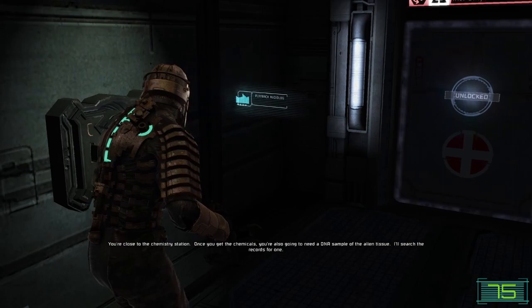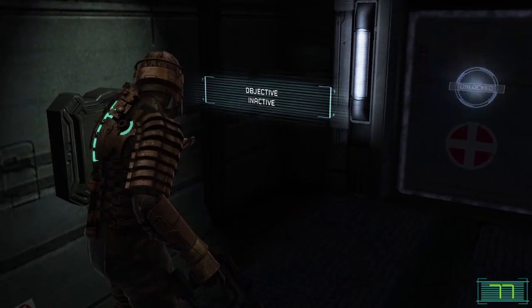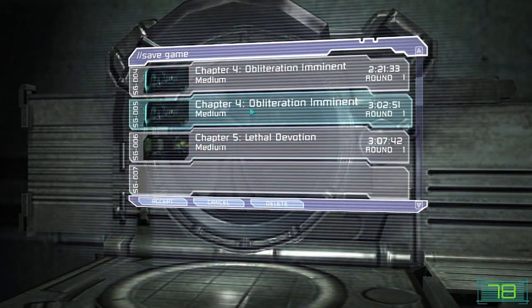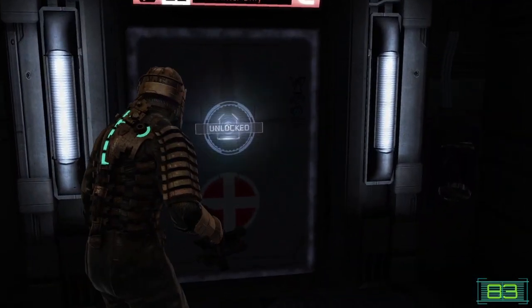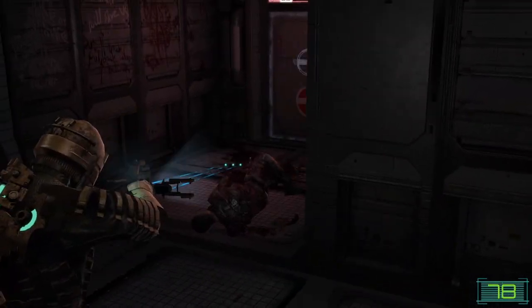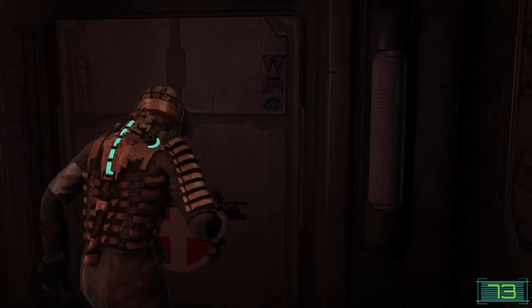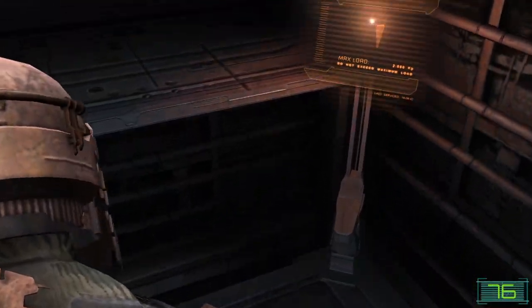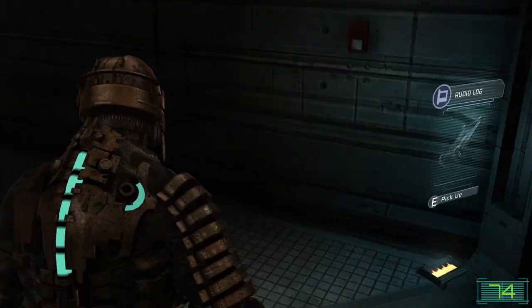You're close to the chemistry station. Once you get the chemicals, you're also going to need a DNA sample of the alien tissue. I'll search the records for one. They are kind of everywhere — I feel like that will be the least of our problems.